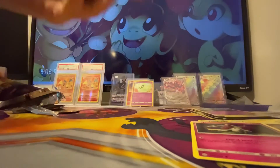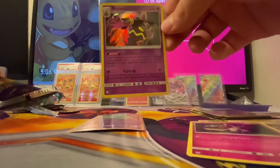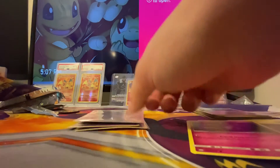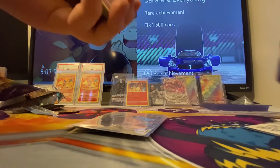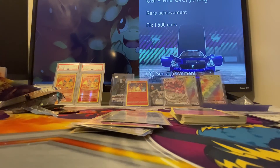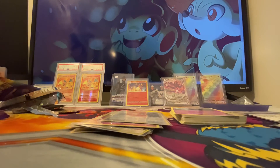So here are the pulls. We started with a Celebi promo, a Dustox, a Lilypup, a Cosmog, and the pull of the day is a Naganadel and Guzzlord Tag Team GX. Here are all the cards — oh, and we forgot the Slurpuff and Great Catcher. Thank you for watching, leave a like, subscribe and comment, and help the YouTube algorithm. Have a good day!